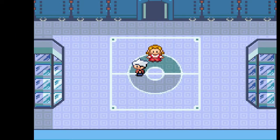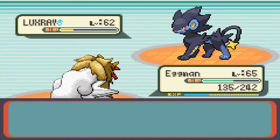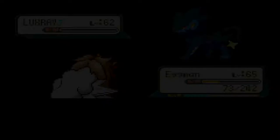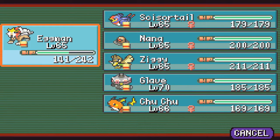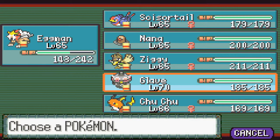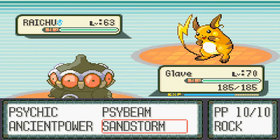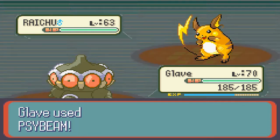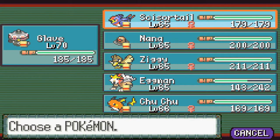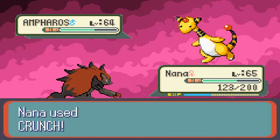Easy wins. Make sure everyone's good — we didn't take any damage that time. This dude's been a problem for me throughout most of this. We're gonna need to hopefully get the burn. Nope. So we're going to hyper potion. She didn't go for the full restore. Next up we're gonna switch into Glaive because he won't take damage from the electric attack — she's pretty much forced to use iron slam which isn't gonna do much. Ampharos is another problem Pokemon. We're gonna try Nana and crunch.